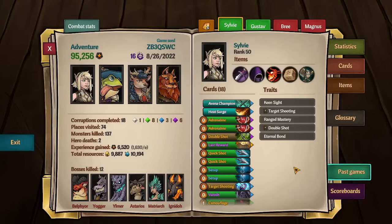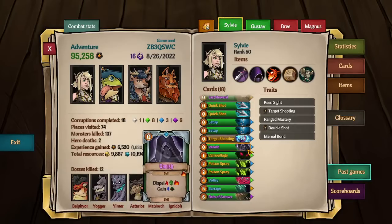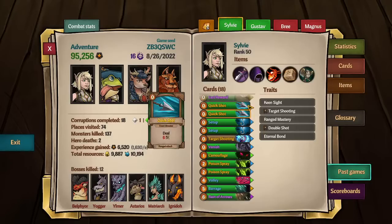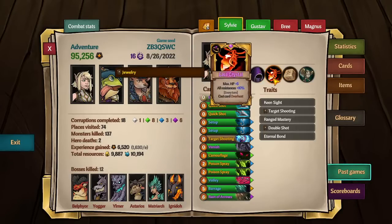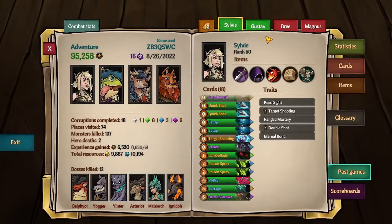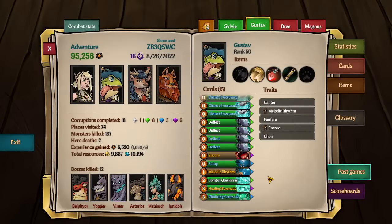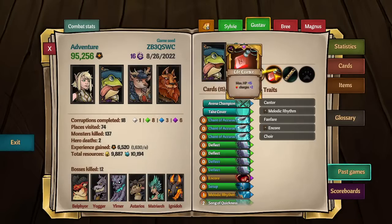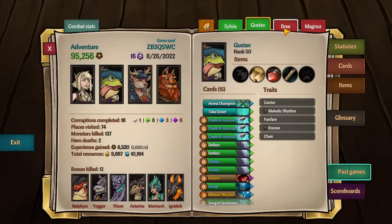First, I'd like to show you these end deck lists. We're not really going to go over them in detail. We will go over the Act 4 in-town deck list because that's the last point you really have any control over your deck. We'll talk about the decision points throughout. These are the decks — the items were not so hot overall. Quick rundown so you can pause and take a look at these screenshots.